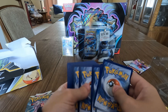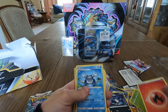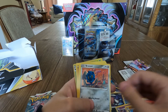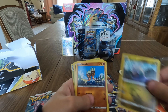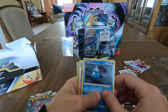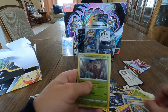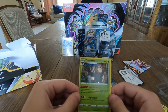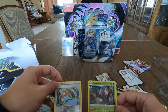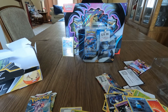Next Lost Origin Sword and Shield pack — one, two, three, four. Got fire energy, a Polteageist, little Haunter, Hariyama, Bronzor, Goomy, Binacle, Zorua, Ducklett — I like that graphic, pretty cool. Holographic Lady trainer and holographic Trevenant. Nice pack right there. Nothing too special from those two Lost Origin packs, but we'll take the holos and the Porygon — a very nice addition to the collection.